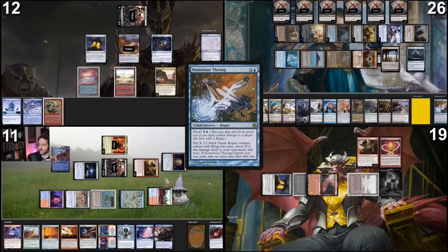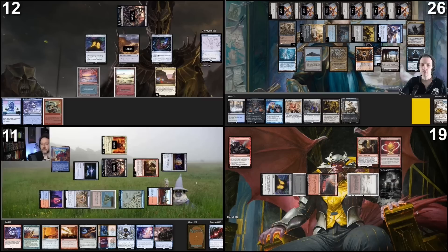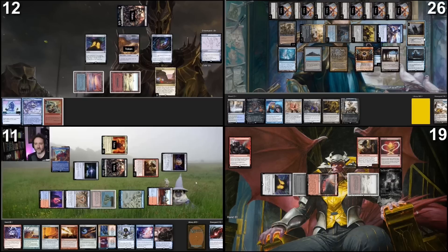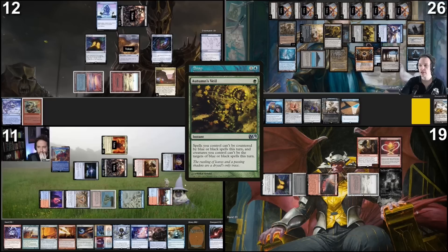Notorious Throng resolves, creating four faeries. And I would like to go to my extra turn after this one. Untap and draw a card. All of my flying faeries are going at Black Coffee. These guys are all going on the ground at Rhetoric once more. I'll take two damage to snap the Edric. I will draw a card for Rhystic Study.